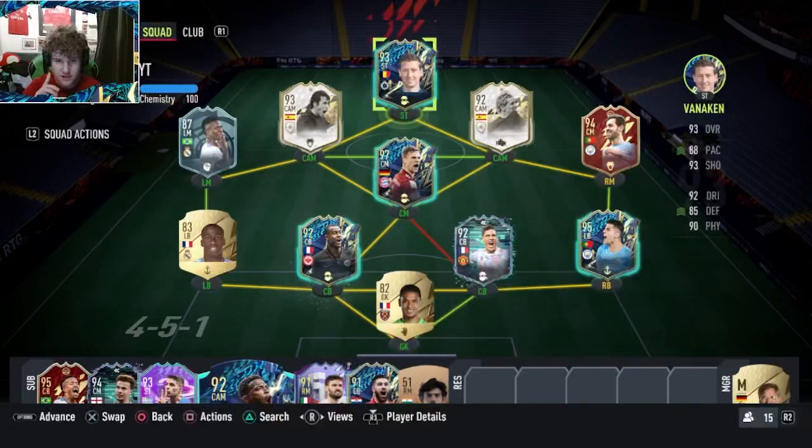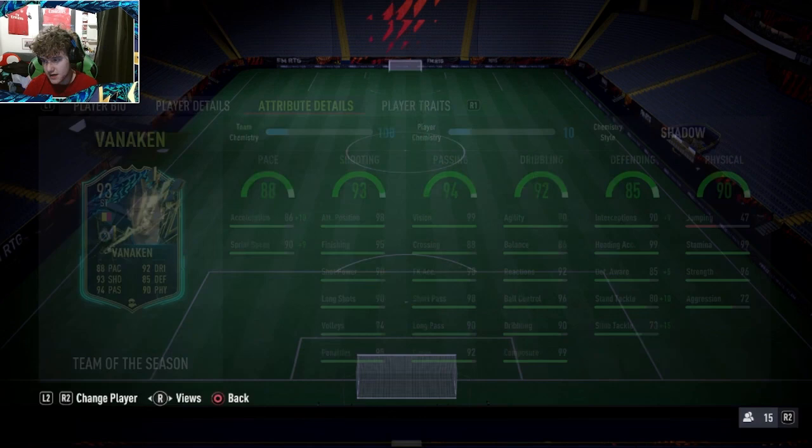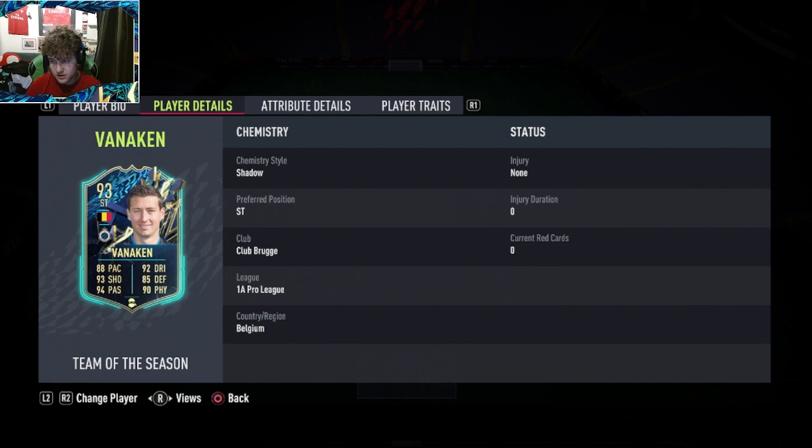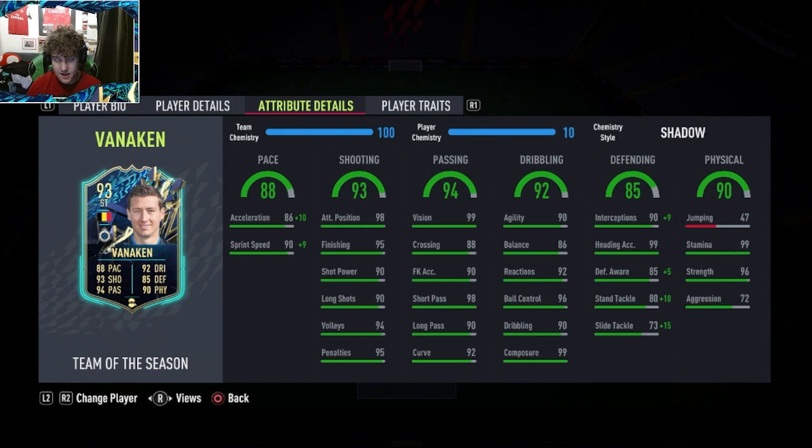Yo guys, it's Footmaster here back with another video. Today is going to be a little bit of a different one — we're not going to be doing an exe video, we're going to be doing a player review. We have just packed this Vanneken Team of the Season card, and at first I was thinking yeah this is an amazing card. He is six foot five, he has a five-star weak foot, and look at these in-game stats — those are some phenomenal stats. The only non-green stat is jumping; the rest of it is incredible, so many high 90 stats. It's an incredible card, let's test him out.